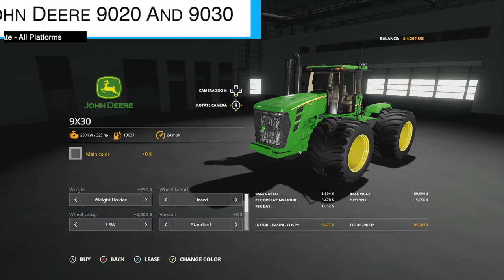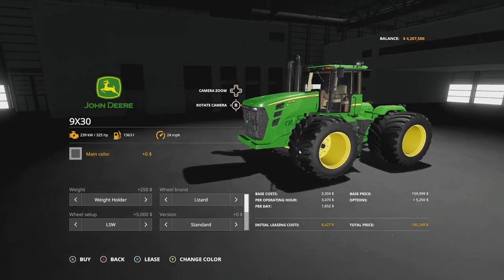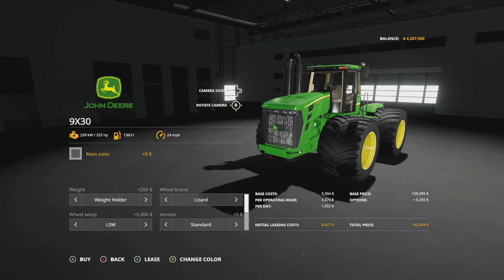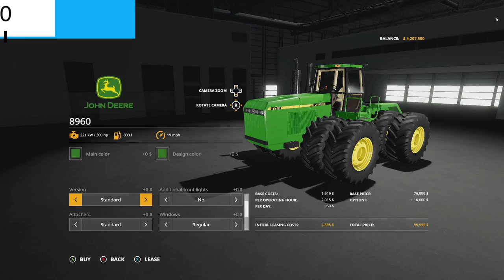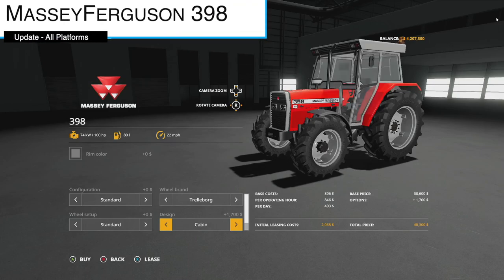Big updates to the Johny 9020 and 9030 series — changelog 1.002 fixes an issue with the blade attachment, and an attachment has been added for additional front tanks. The Johny 8760 and 8960 have the same update, version 1.001 — added the blade attacher and attachment support for additional front tanks.